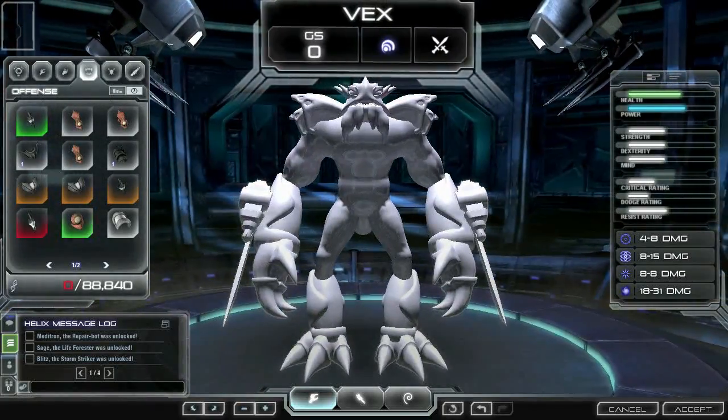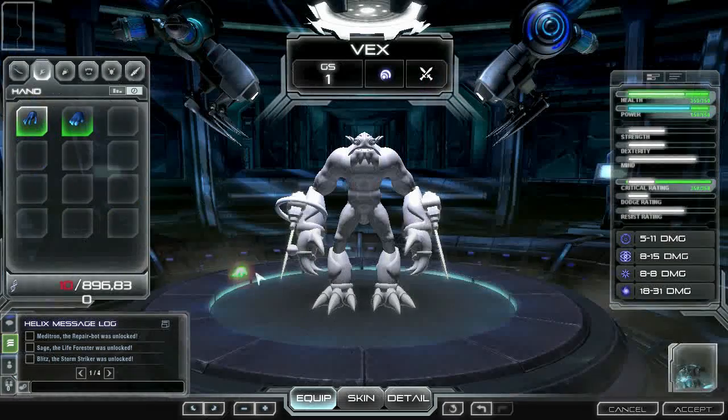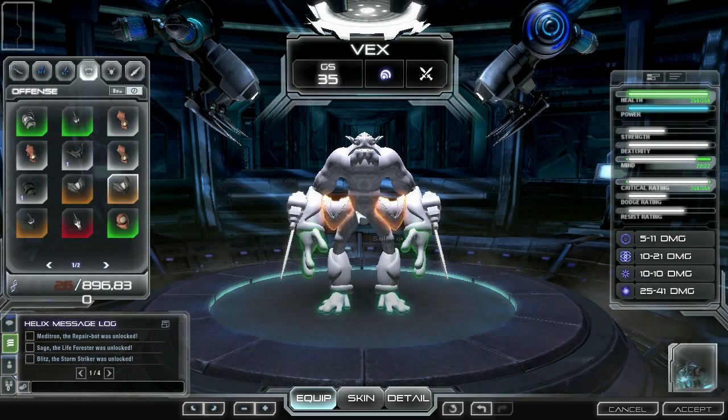Parts are categorized into the following: weapon, hand, foot, offense, defense, and utility. You can have up to one part applied to your creature for each one of these categories.